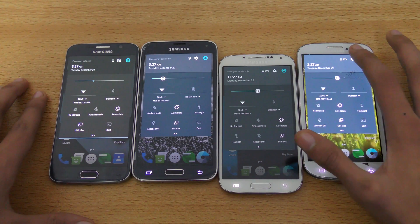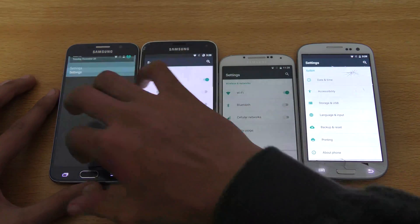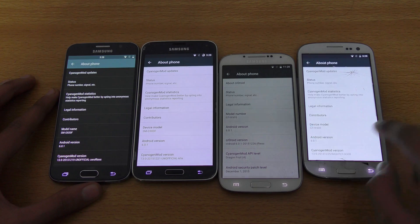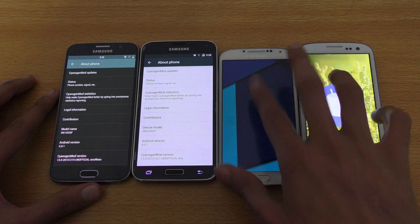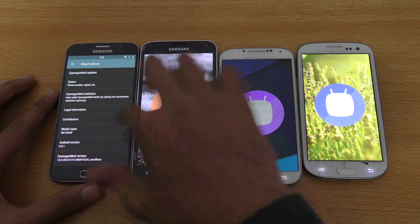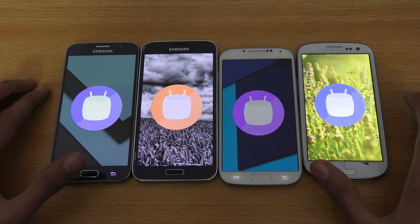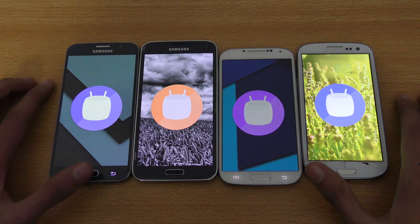I'm just going to show you guys very quickly — going to the about section on each phone. Android 6.0.1 on the S3, 6.0.1 on the S4, S5, and then we have the bad boy Samsung Galaxy S6. I did separate review videos and installation tutorials on these phones as well.